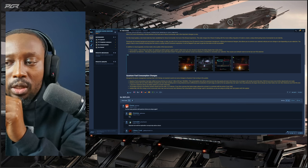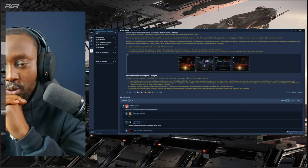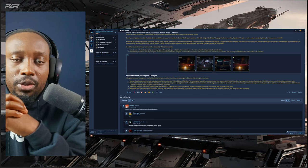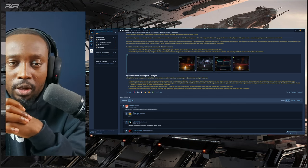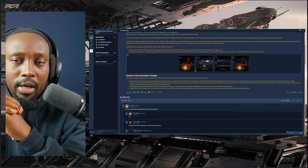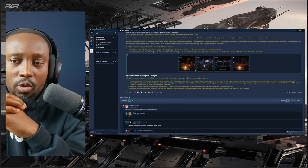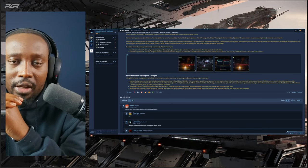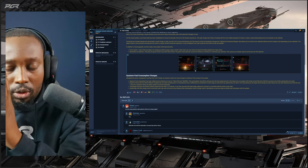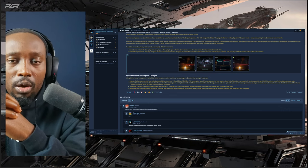I think they're referring to the DPS calculator but I'm sure it'll be corrected. I like these changes, especially the quantum drive changes — I think it's leading into what they intend for Star Citizen Alpha 4.0, which is going to bring tons of big changes. Let me know your thoughts down below.